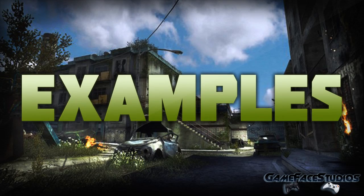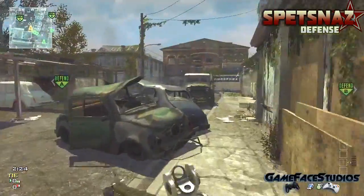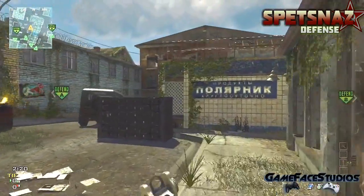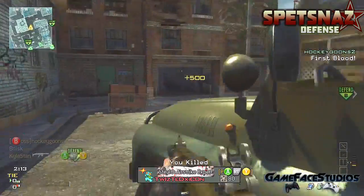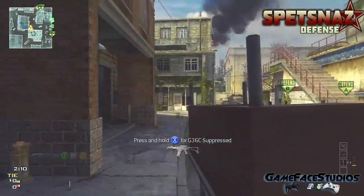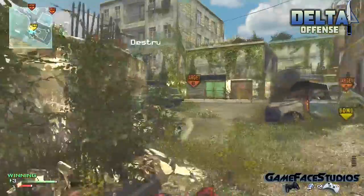Now we're moving into some actual examples from public lobbies. This is a defensive one with the ACR — I come up to this left side and use this little postage area to check if anybody's in the window. If not, I move up and pick up a kill. I continue moving and throw a stun grenade combo up into this room to ensure it's clear. There is someone up there so I pick up the kill, and then someone else runs around the corner for an easy three kills.